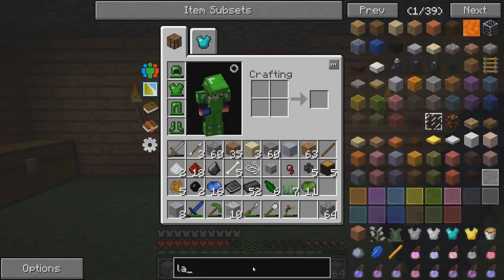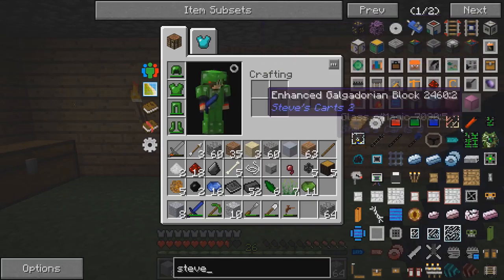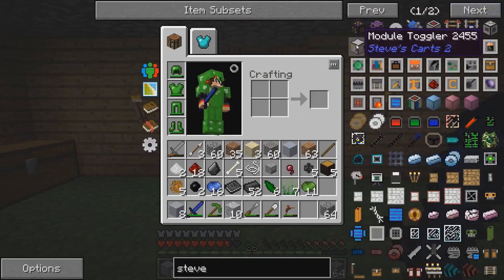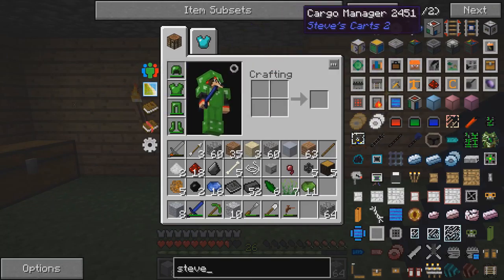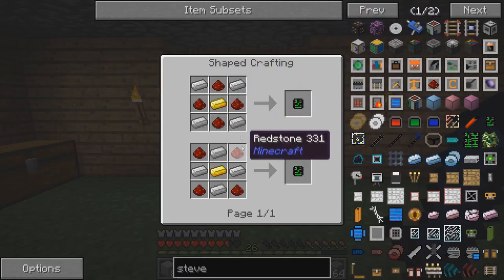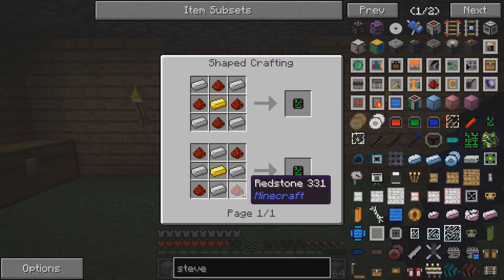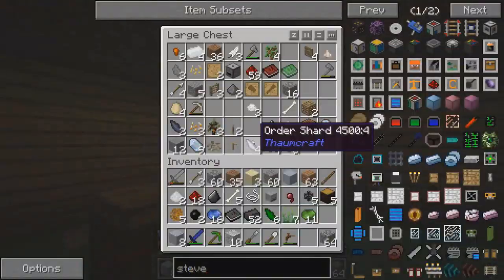Alright, Steve's Carts. For Steve's Carts we're gonna need a lot of things - mostly a cart assembler, a module toggler, and I think a cargo manager too, but I haven't used this mod much, it's new to me. So that's fine, it's pretty simple. I can make these because we do have redstone - yeah, we have a lot of redstone. So we need two simple PCBs.